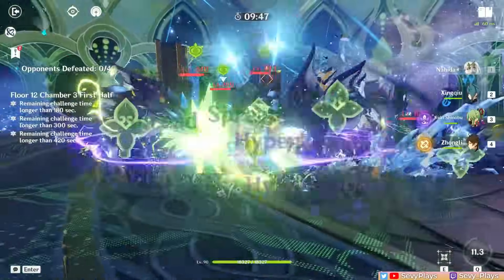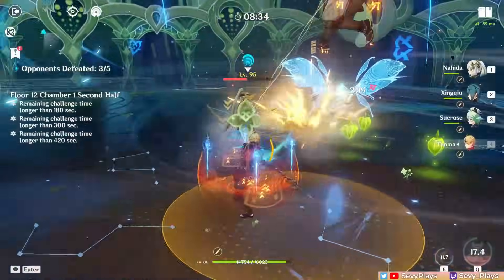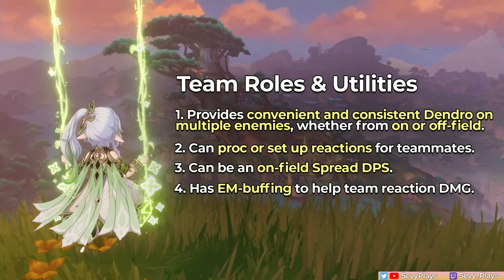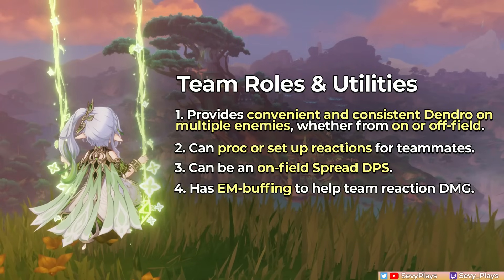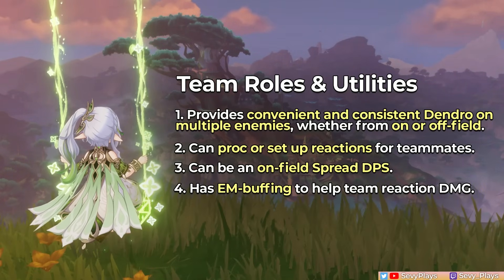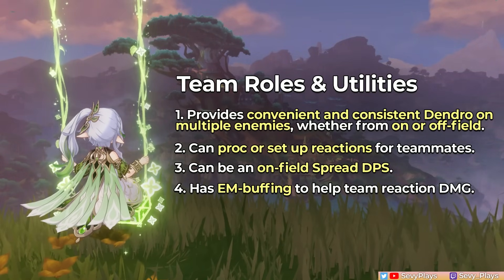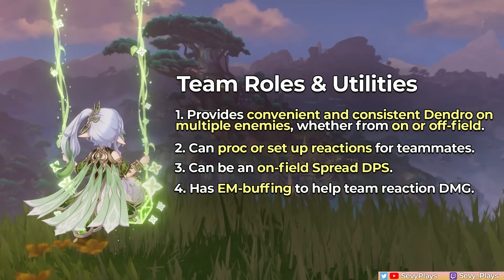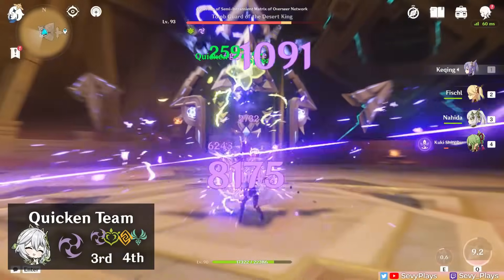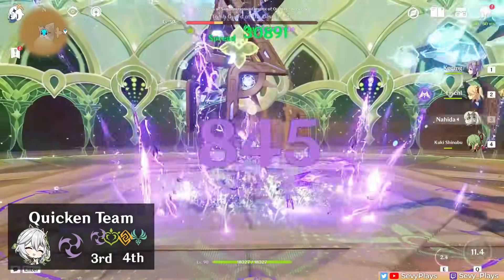Finally, we have her teams. I'll briefly discuss Nahida's team building potential since a separate, more detailed video on team comps, synergies, and rotations is coming. Here's a quick recap of what Nahida does well: she provides convenient and consistent Dendro reapplication on multiple enemies whether on-field or off-field; she can proc or set up reactions for teammates; she can be a spread DPS unit on-field; and she has an EM buffing support utility. Nahida can be the Dendro unit helping maintain quicken uptime for Electro Aggravate teammates while staying off-field, and she will still do considerable damage since her Tri-Karma Purification can proc spread damage on each tick.